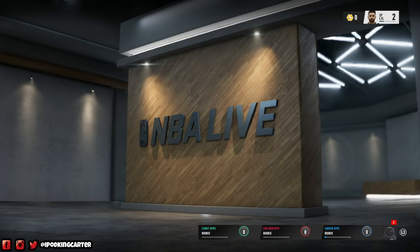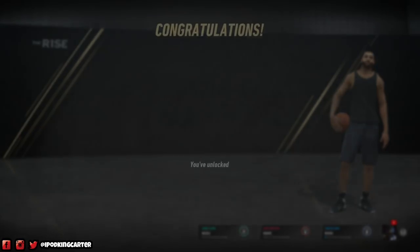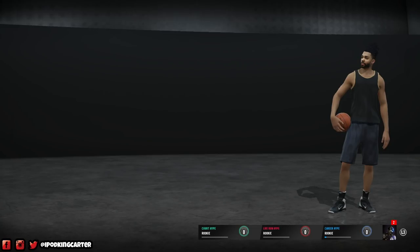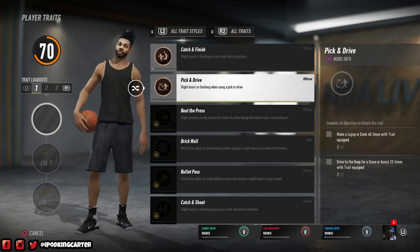You guys may have seen the little icon path — that's for Vince Carter's icon path. We'll talk more about that in the next episode, but in this episode we'll talk about the small things that Live gives us. They already upgraded me with new XP, gave me a treat, and also gave me an attribute to upgrade my guy.